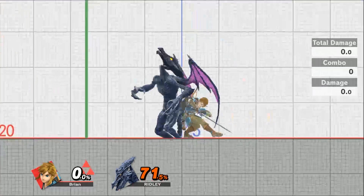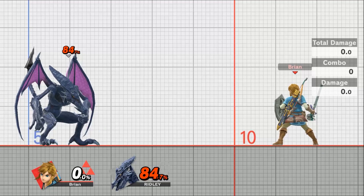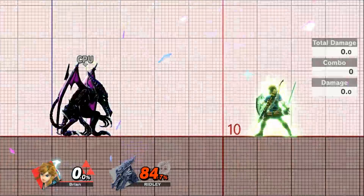His other grabs are his back grab, which is going to kick him back in the way, and then his forward kick grab as well. So we've talked about grabs, we've talked about our specials, we've talked about normals. And lastly, let's talk about the amazing final smash.